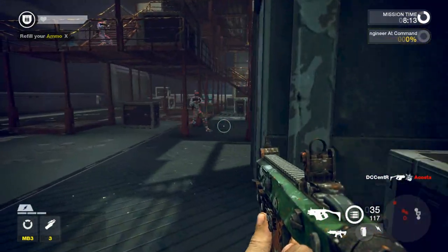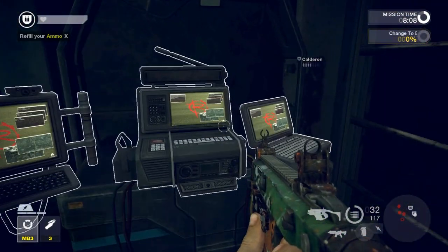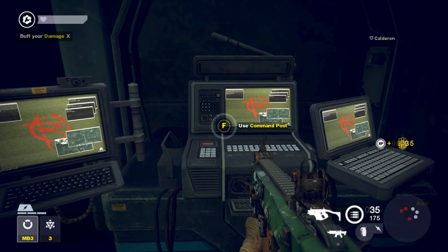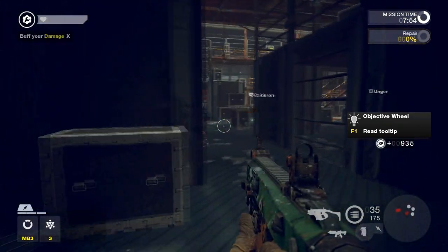Now use the command post to change class to engineer. Congratulations — you have changed class to engineer.